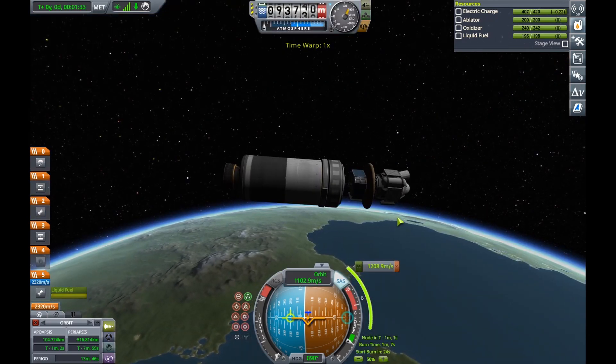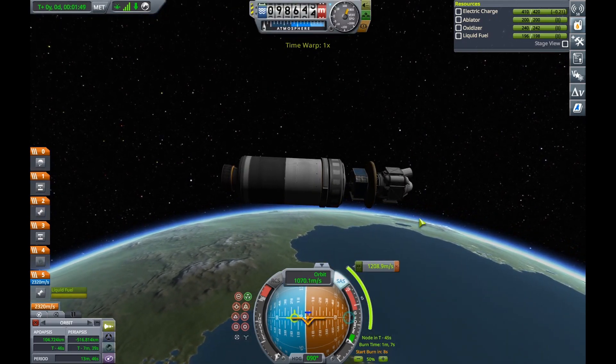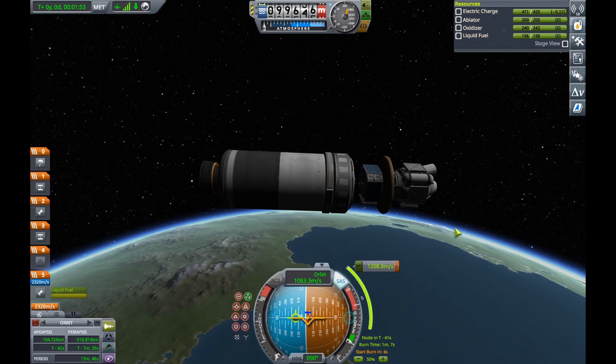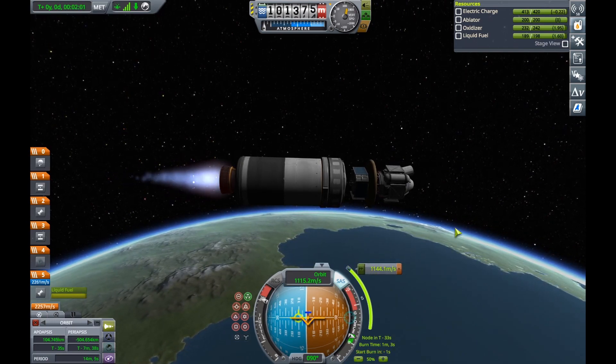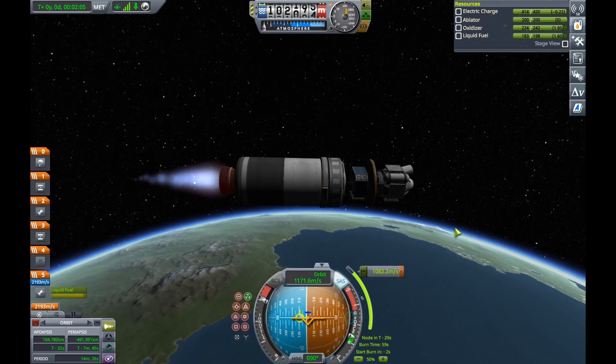Now to do that we don't need a lot — we just need a heat shield, to uncover a transfer stage, some parachutes and a power source. And we can in fact land our thing there.